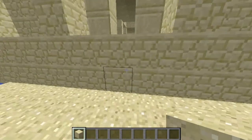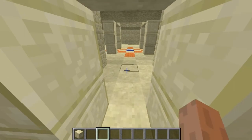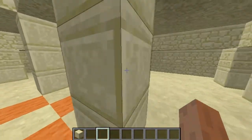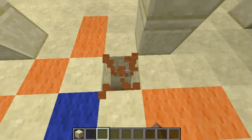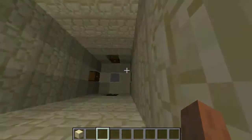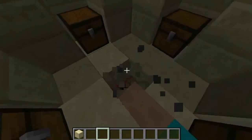Let's go ahead and go in there and show you the inside and the loot you get from it. As you can see it looks really cool in here — a temple-looking thing with chiseled stone blocks and everything. But the real treasure is down here. What you want to do is break one of these orange blocks, not the blue one, as you can see there's a pressure plate down here.